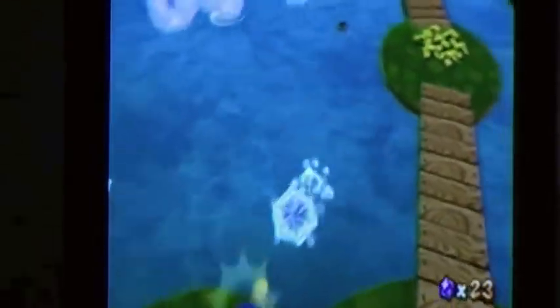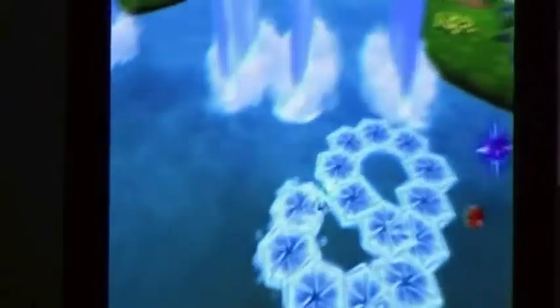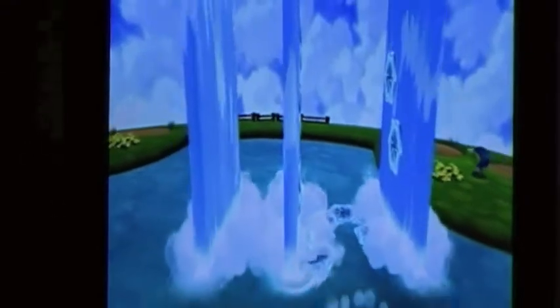You transform into Ice Mario. Now you can walk on water and make these little ice platforms, or you can just ice skate by spinning. Now what you want to do here is just do some wall jumps — grab over this place and do some centered wall jumps.